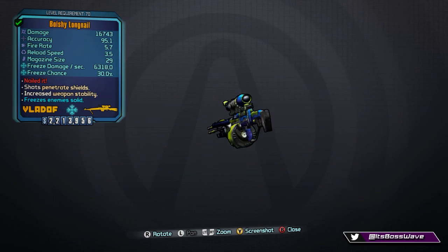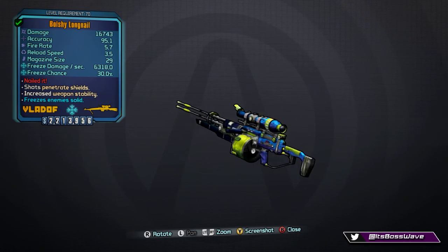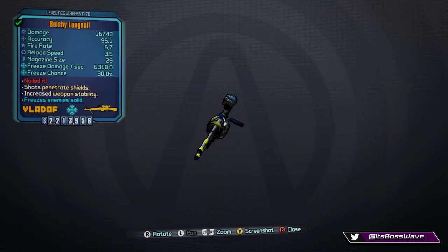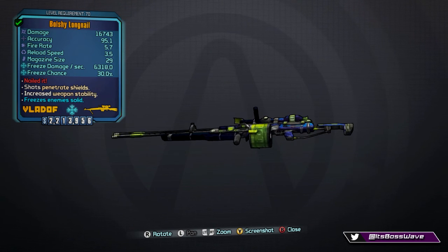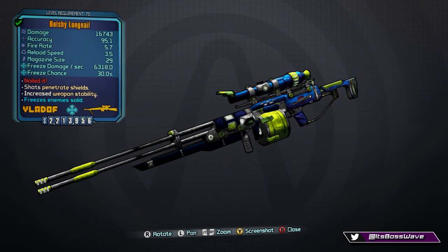I have a freeze version with 6,318 elemental damage per second and a 30% freeze chance. The special effect is called 'Nailed It' — all parts except the elemental capacitor are fixed, shots bypass shields inflicting damage directly to health, with decreased damage but increased fire rate and capacity. This gun penetrates shields 24/7, so the Moonstone shield-bypass ability is completely redundant with it.